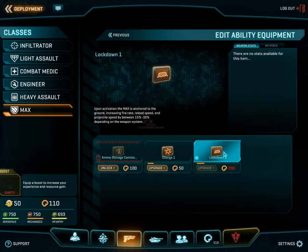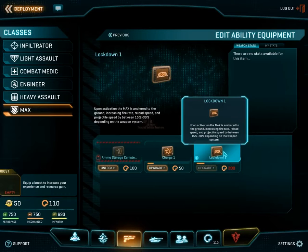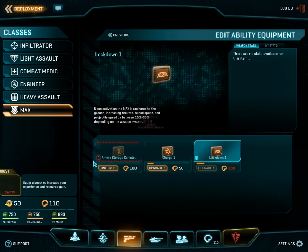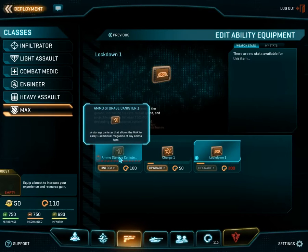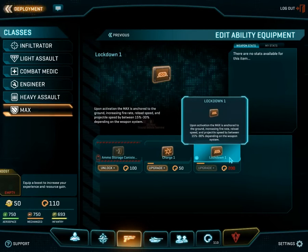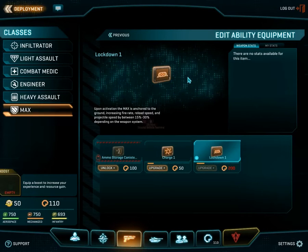Maxes have separate abilities. They have the lockdown mode, which essentially anchors them to the ground — they won't be able to move, but they have increased rate of fire, reload speed, and projectile speed. Then there's the basic charge ability, which is what all maxes come with standard: a temporary burst of speed allowing you to sprint for a short period to either charge into battle or retreat. Then there's the ammo storage canister — extra ammo, which is very useful if you're holding a choke point. Every ability has its place on the battlefield; none of them are pointless.